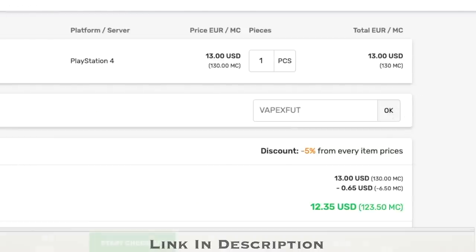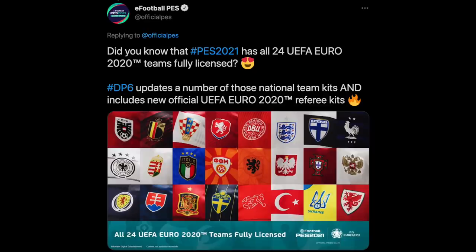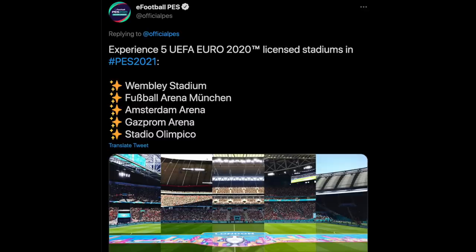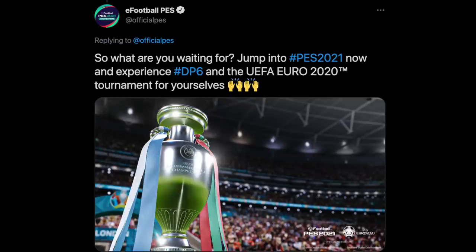According to the PES Twitter, we're going to be getting the full UEFA match day branding, which is going to look nice, and also 24 licensed national teams — all the teams in the competition — which is pretty nice, and five Euro stadiums as well: Wembley Stadium, Football Arena Amsterdam, Gazprom Arena, and Stadio Olimpico. There's also the ball, some player face updates, appearance updates for some players, and of course the official trophy.